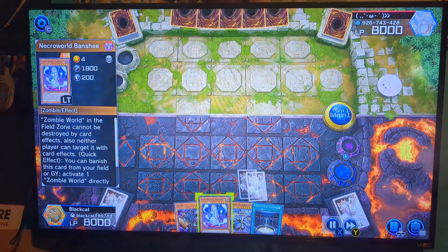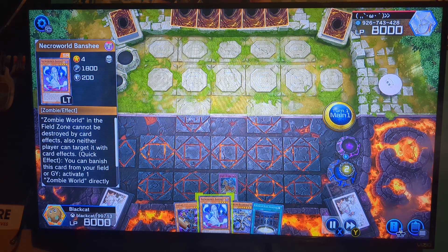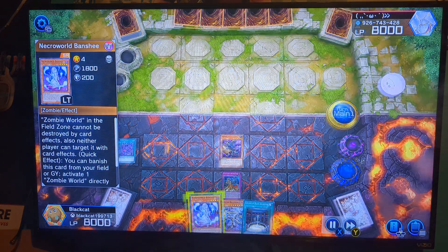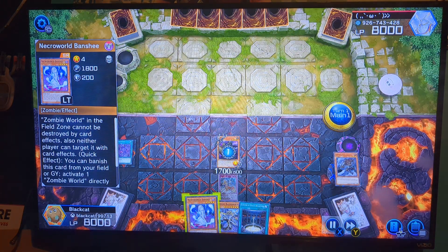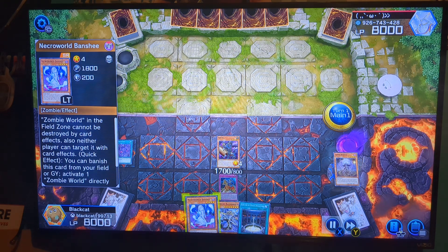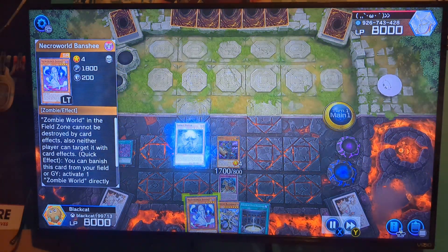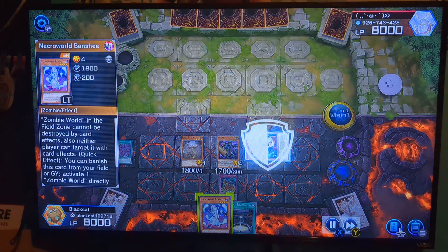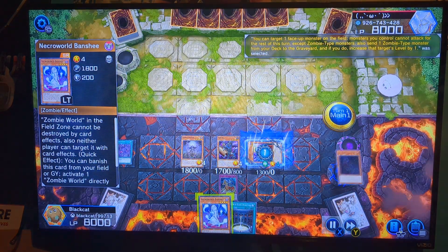Set Conquistador, activate Zombie World straight from the deck. Normal summon Gozuki, drop the Mezuki, grab the Uni-Zombie. Uni-Zombie — no, grab the Zombie Master sitting in the graveyard. Yes buddy, yes! Drop Doom King, revive Uni-Zombie.